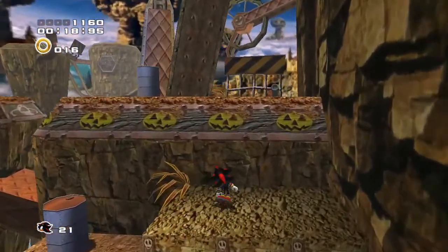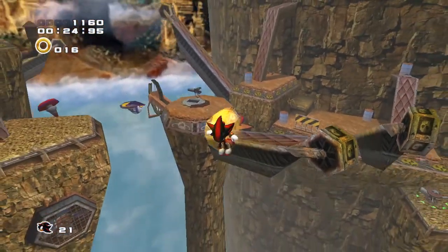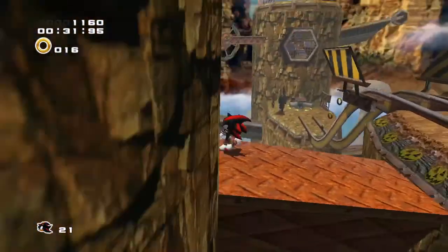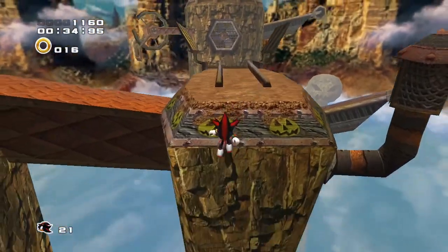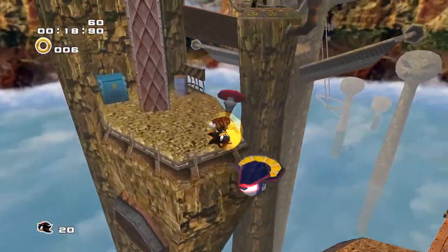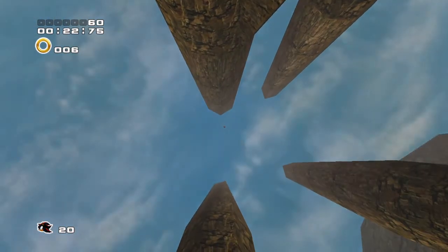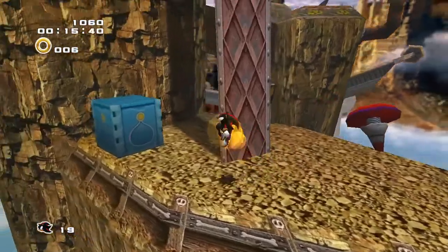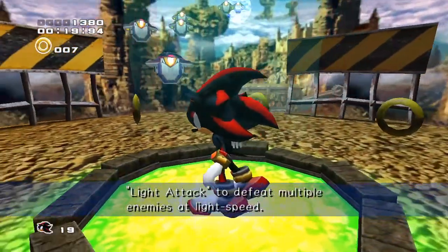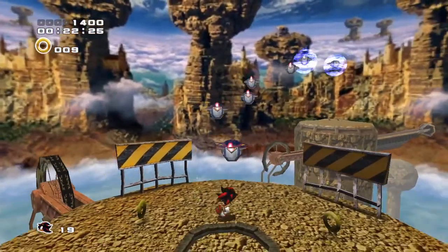I'm trying to remember — I don't want to miss the A rank. There's an optional part up here, but I do not remember where it is. Let's go around here. There it is! There's an enemy and a two-hit homing attack. Take three. The Ancient Light — the light attack to defeat multiple enemies at light speed. It's the same one Sonic got. First... E button — there's no time.